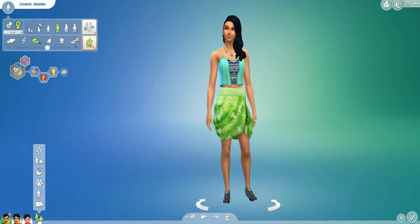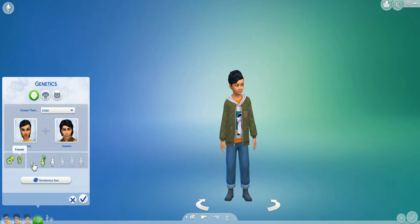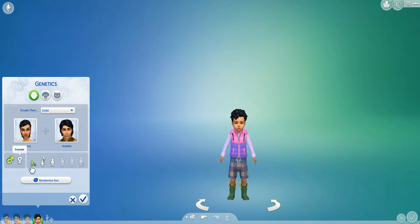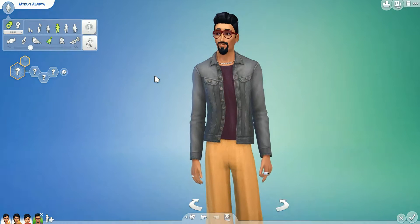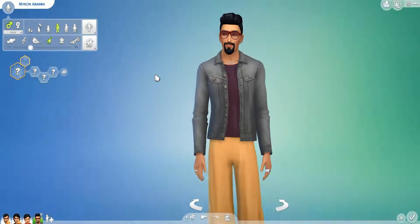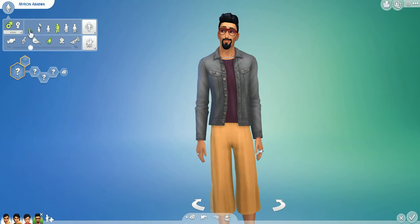Next, we are creating a toddler boy. Let's change to a son and randomize — one, two, three. I love that our son and our daughter have pretty much the same hairstyle. That's funny to me. Let's give this little boy a name — one, two, three. Myron! Let's see what Myron looks like when he becomes an adult. Oh, that's cute! He looks a little too par with the beard, but we're just going to ignore that.